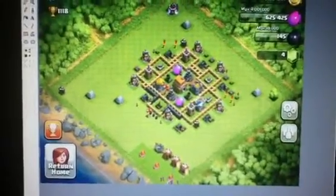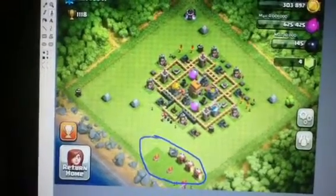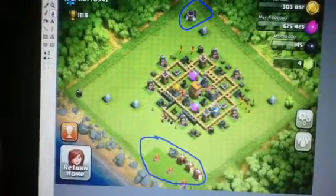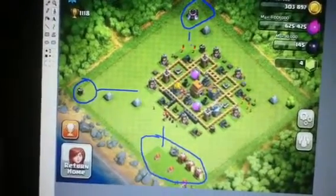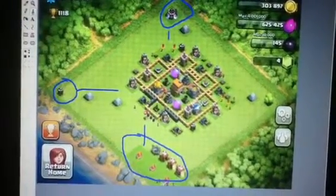Right off the bat, a couple things I wanted to point out are these army camps, barracks, spell factory, and laboratory in the corners. Also the Builder's Hut in this corner over here — bring those in towards your base. Try to have them as close as you can towards your base, maybe make room for them along the walls.